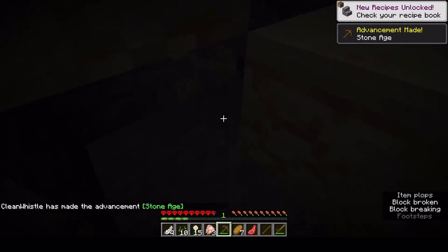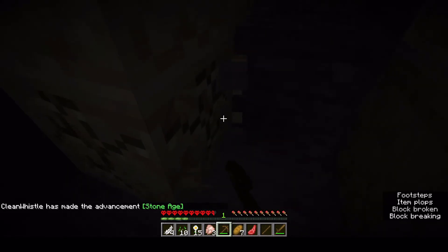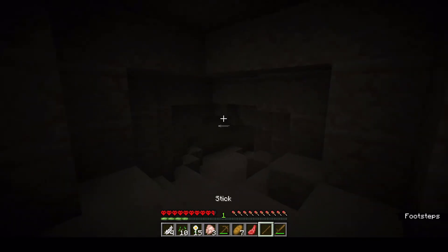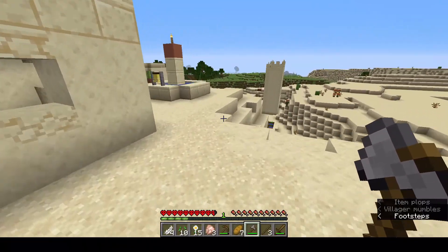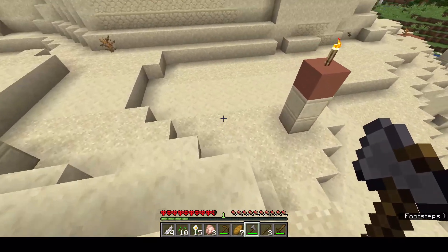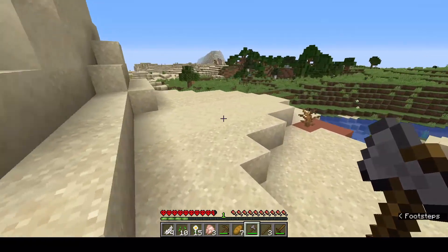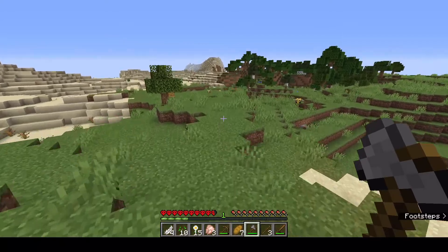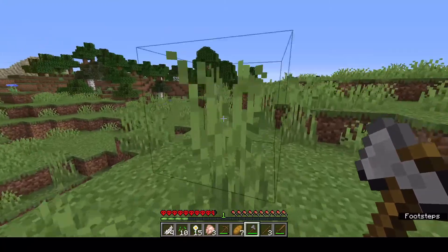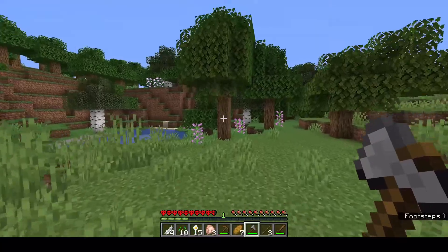I think I'm probably gonna get half a stack or so. Oh, that's a creeper! I'm gonna get some more wood and then probably look through the desert. Hopefully maybe we can find a desert temple — that'd be super nice, because we can then get some iron and TNT. Also maybe some diamonds.